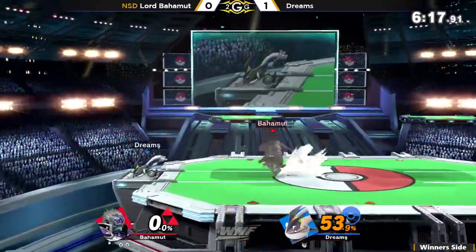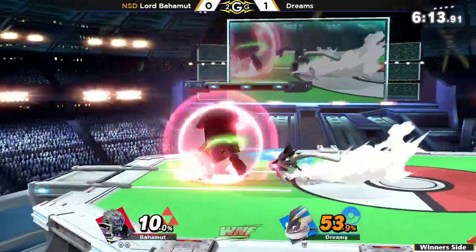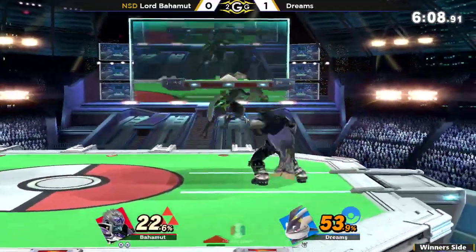That's what I was talking about earlier — using the Hydro Pump to mess with Ganondorf's recovery. Using the air dodge to cover yourself for that fraction of a second before going down to catch the force fall.